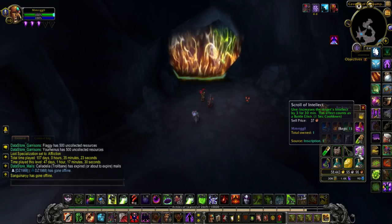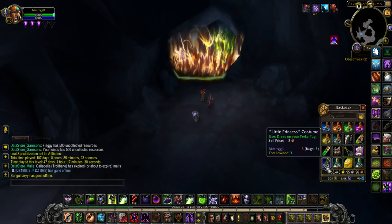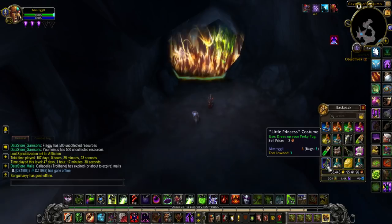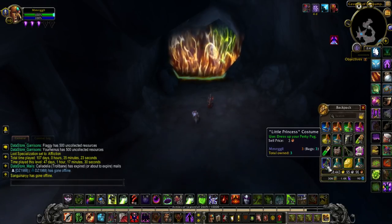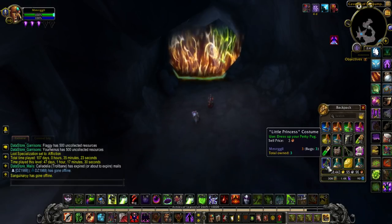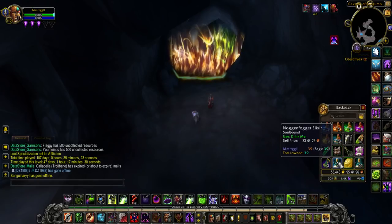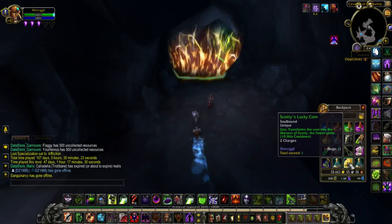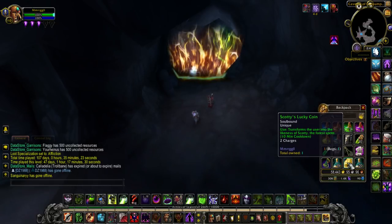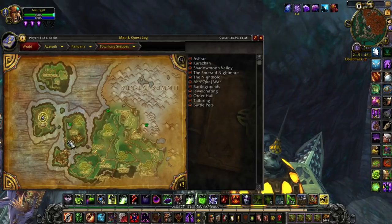Aether Oil — another alchemy thing. Scroll of Intellect — an inscription item, really easy to get. Little Princess Costume, which is an item you can purchase for a pet token from the Dalaran Fellow. You also need the Perky Pug, otherwise you won't be able to do this step. Noggin Fogger Elixir — I recommend getting a whole bunch of these. And finally, Scotty's Lucky Coin — I'll show you a video. This one's going to be really hard to come by.